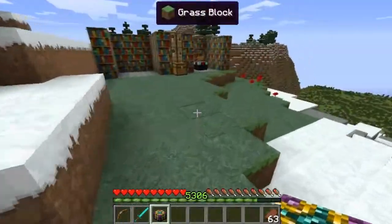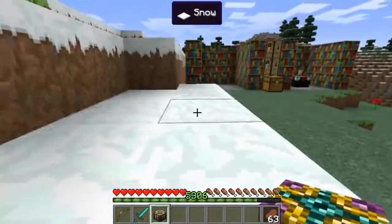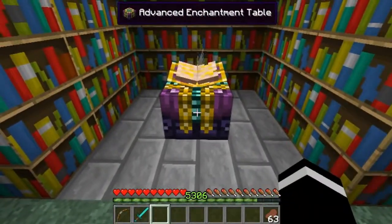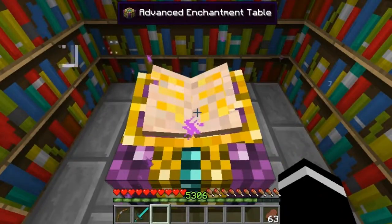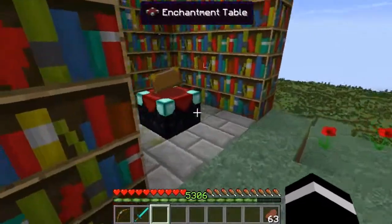I just leveled myself to level 5306 so I don't have to keep XP bottling it, because that's really annoying. We place it down - it looks really cool. It draws in purple stuff.